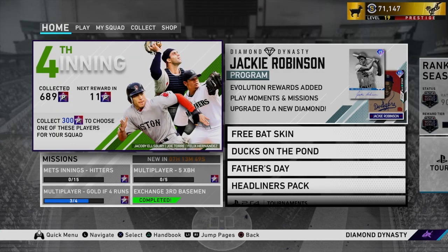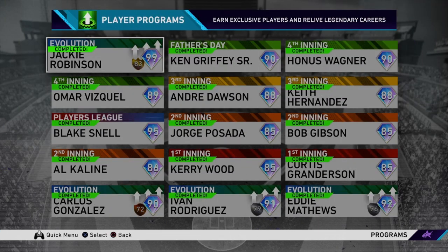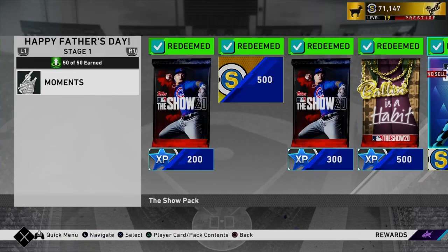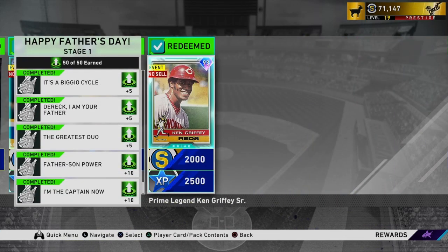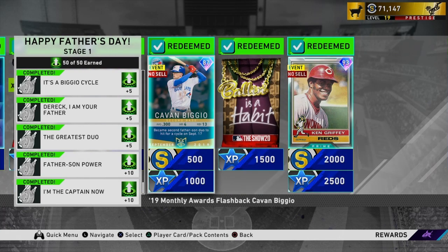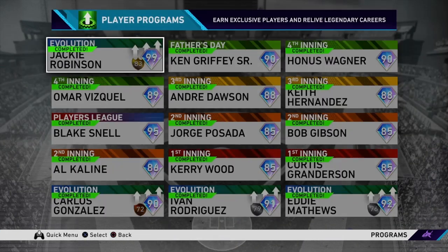Hey guys, what's going on? It's BeCow23 back with another video, and today I'm going to be telling you how to unlock the 99 Jackie Robinson quick and easy. So yesterday we had a big content drop — a lot of Father's Day themed content. We even have a Father's Day program where you can play as father and son duos in a bunch of separate moments to unlock a 93 Kangaroo v Senior, a Kevin Vigio, and a Ball Impact. Some solid rewards in this program for sure.